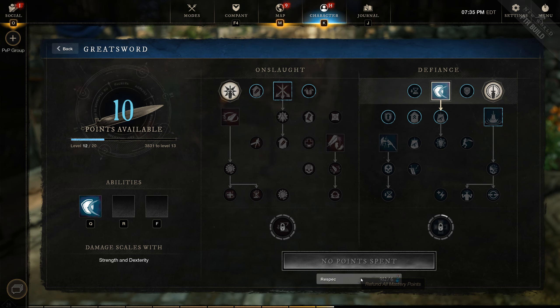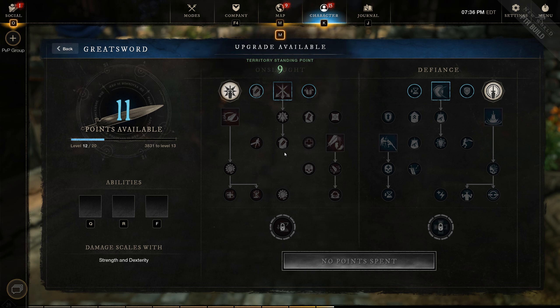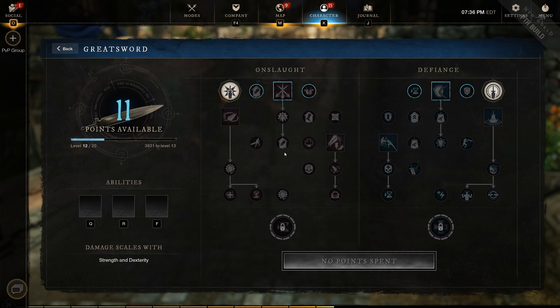Getting into some of the passives — pretty much every single passive on these trees is insane, which is good and bad. Good because you don't want passives nobody uses since that takes away from build variety. But it's bad because it's going to make it really hard to choose which passives you want when making builds.